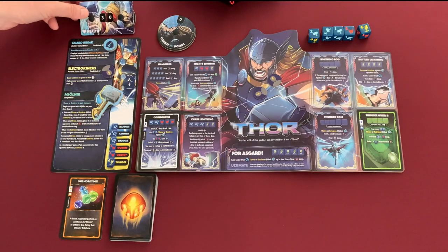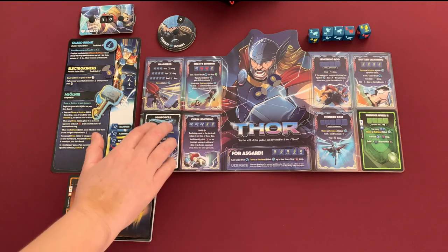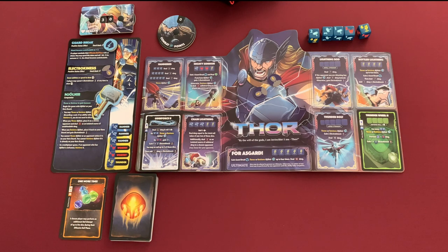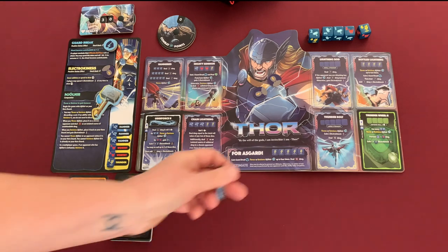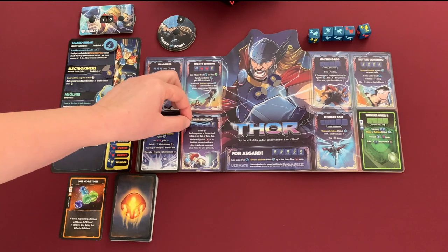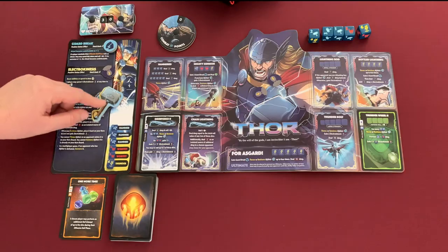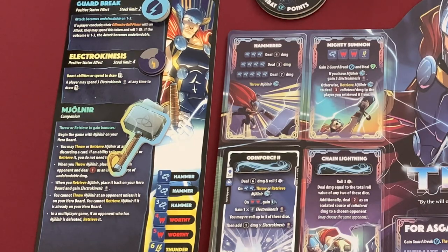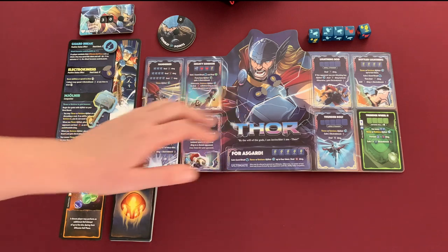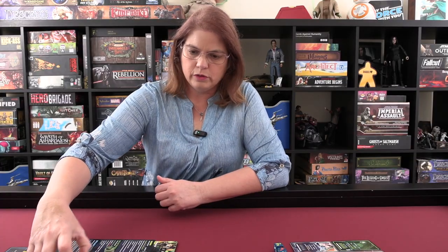Loki places the Spellbound tokens. It says to cover the name of the offensive ability, but it's easier to cover the roll requirements so you don't even look at them when rolling. We're covering the Odin Force and one other. Now let's look at electrokinesis: boost abilities or spend to draw one card. A player may spend three electrokinesis at any time to draw one card, or other abilities reference it for bonus damage. And that resolves Loki's attack.